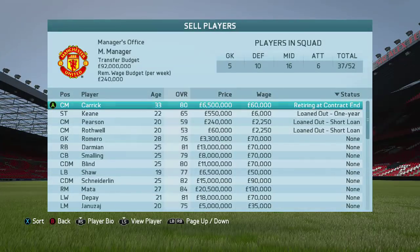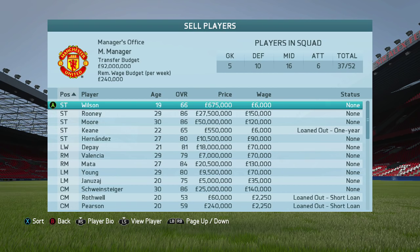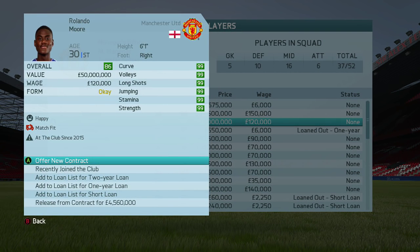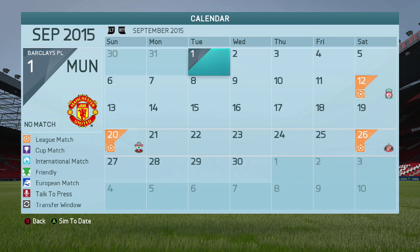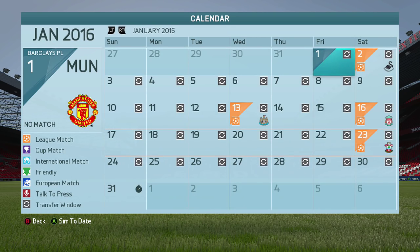We're going to sell the players. Moving over to my striker position, we have Ron Rolando Moore here — 50 million, 86 overall, 30 years of age. He's recently joined the club, so we can't sell him unless you get a transfer offer in the first window. If you do that, you could be able to sell him on. But you're most likely going to have to skip till January to access the funds, and then you can sell him on. You can do this an unlimited amount of times to give yourself an unlimited amount of money.